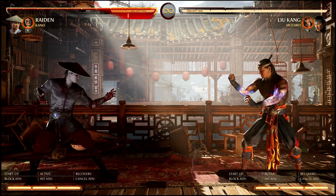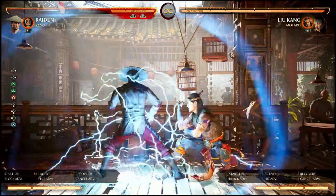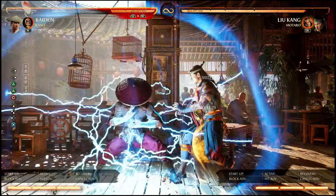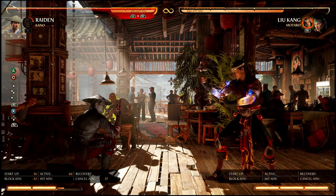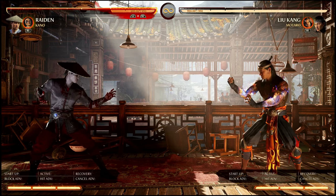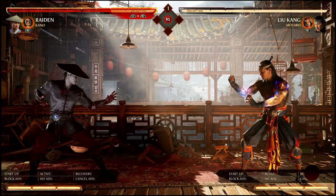Let me show you what a true block string using Kano Raiden looks like against most characters. You get 30 chip just because you started to block a forward two — and that's also going to eat through Last Breath on the final round. It's just crazy good.